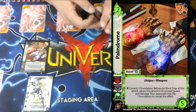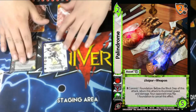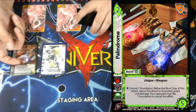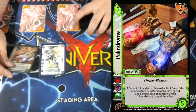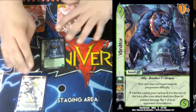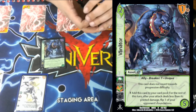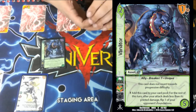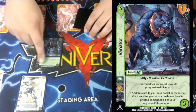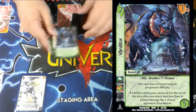One Palindrome — commit one foundation before the block step; this attack returns to its printed damage. Your opponent may flip one foundation to cancel. The idea was: you play Siegfried and they cancel, so they super-buff their attack, then you play Palindrome to make them flip another one. One Vanator — a 2/5 Breaker 1, 1 mid block. While it's in the card pool it doesn't count towards progressive. After your attack deals damage or less than printed damage, flip one of your opponent's foundations. A cool asset I can pop into staging with other cards, adding a nice flipping mechanic.